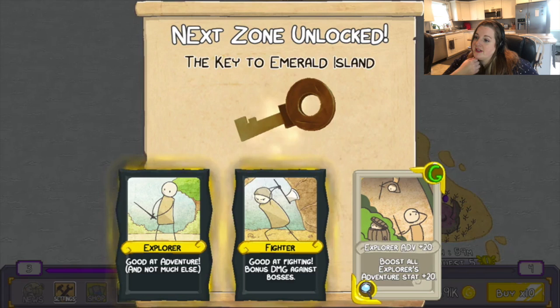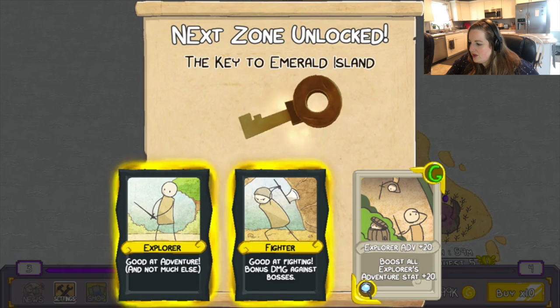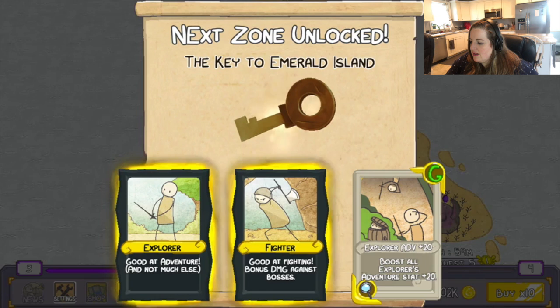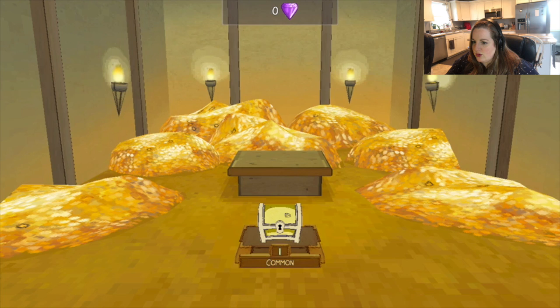Head over to the vault and we'll open it. Yeah, we will. Key to Emerald Island — that sounds a bit nicer. Explorer: good at adventure and not much else. Fighter: good at fighting. Bonus DMG against bosses. Adventurer — Advanced — Plus 20 — Boost all explorers' adventure stats. Plus 20. This is all just stuff we got. Cool.